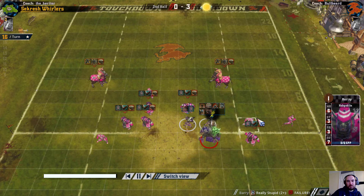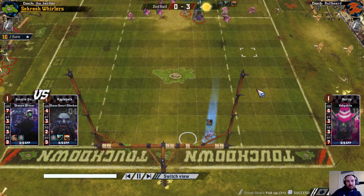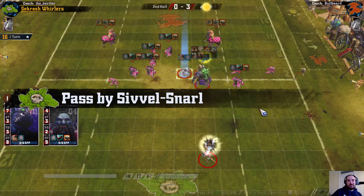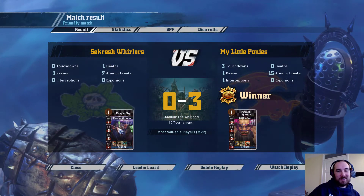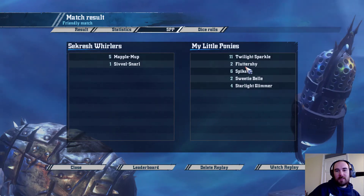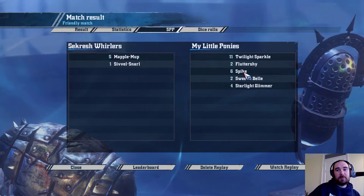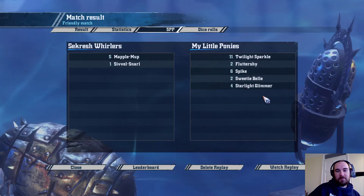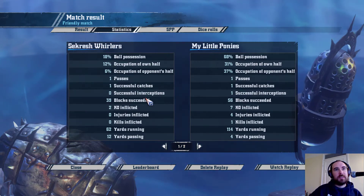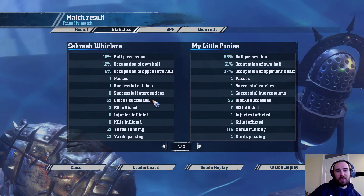An extra unexpected turn for the Chaos Dwarfs to injure more players. Just a knockout on that one. Another injury — I think this one means a miss next game, so I'm down two players for next time. Down to ten is where I'll start — I do replace the dead goblin though. That really stupid was going to be a blitz on the hobgoblin, the best chance of a casualty for some points. Didn't make it, and that's just a push. This is the only star player point aside from the MVP that I earned in the game — a nice complete pass for my lineman, just to end it on a high.